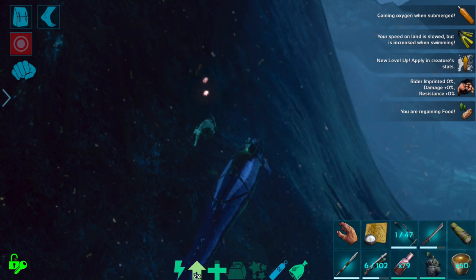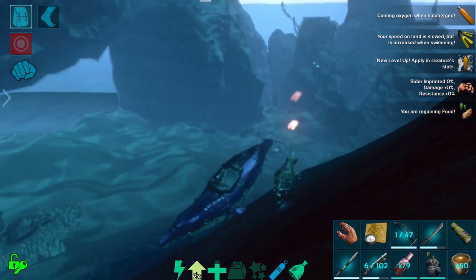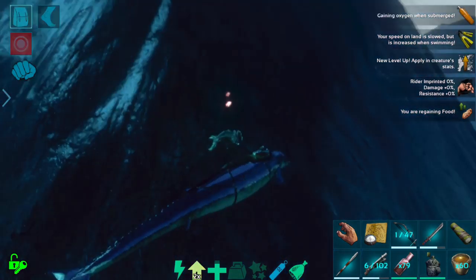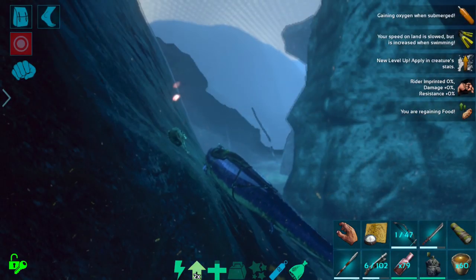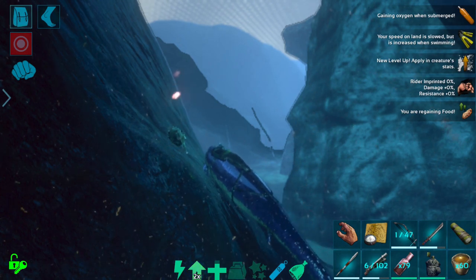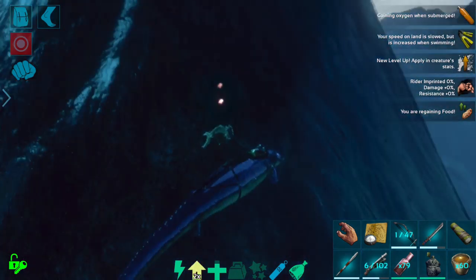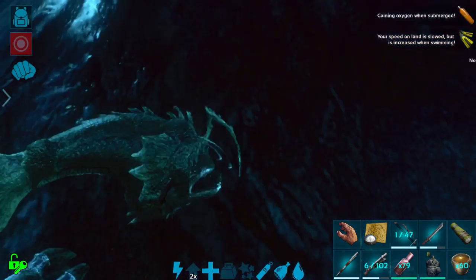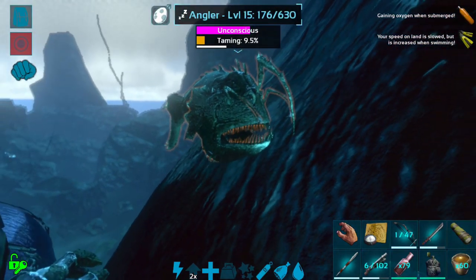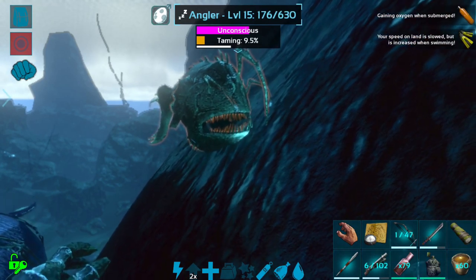They've also added gas mask functionality to the tech helmet, so you'll now be able to take your tech helmet into the swamp cave, which is great — I might actually do that because I hate taking my regular gas mask in. There are a bunch of other little fixes too, but let's get this angler tamed up. I'm going to speed up time and bring you guys back in a few minutes when the angler is ready to ride and show off his new abilities.